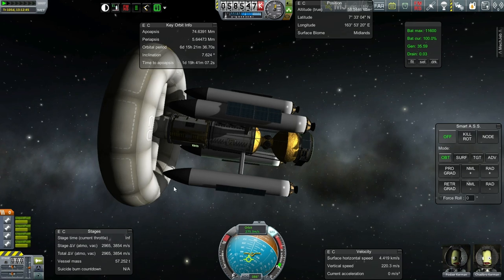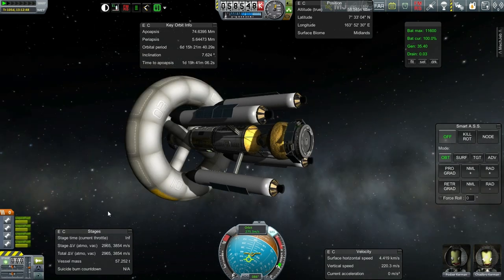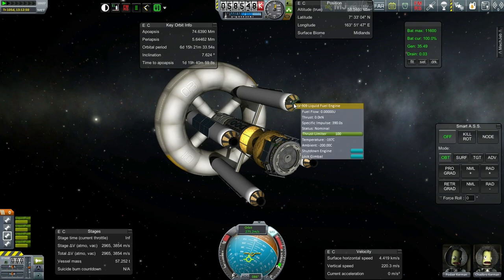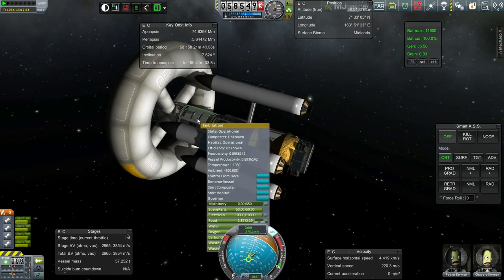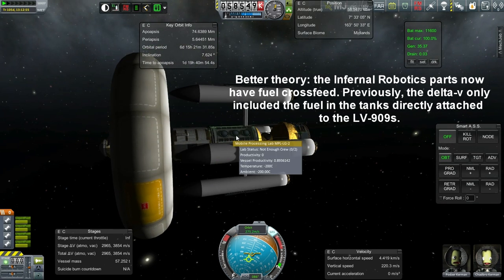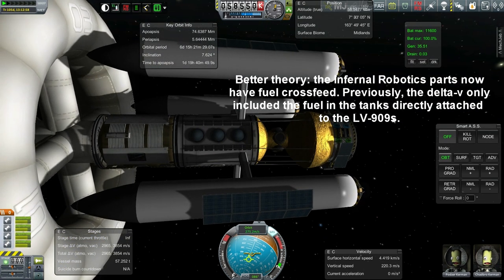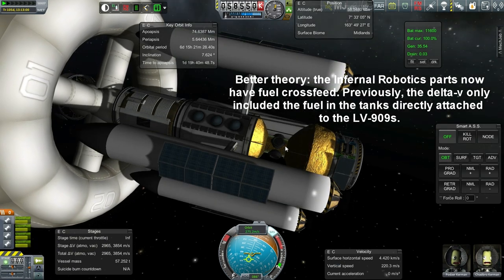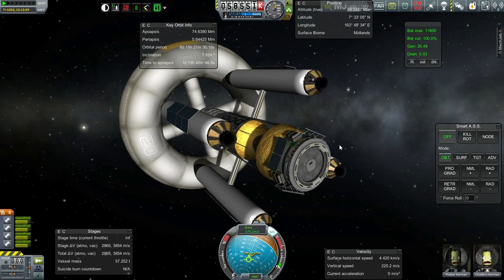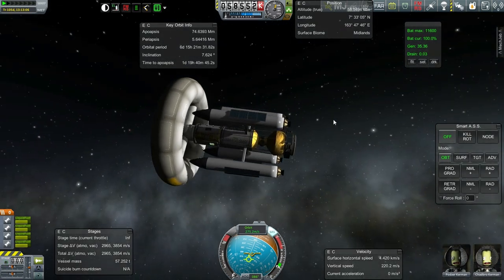Also interesting that we seem to have more delta-V here than we used to. I thought we only barely had enough to possibly make a Jool transfer, but now we seem to have a lot more. I don't know why — I think it might be that the colonization system modules might have changed mass. I don't think it's the procedural tanks; they had a cost problem, not a mass problem. In any case, they're full of fuel, so that is good.